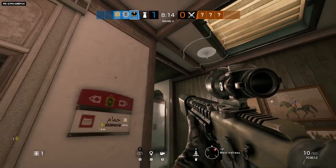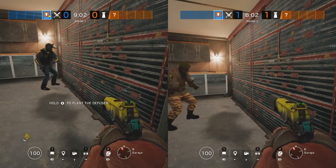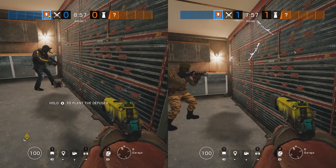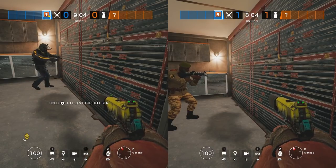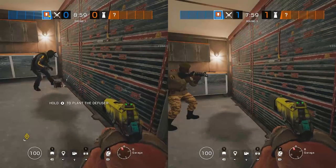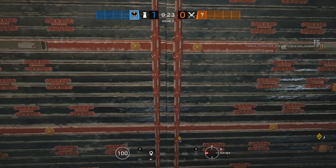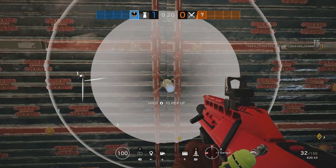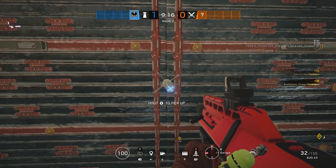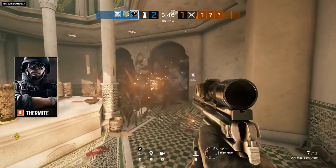Bandit does have more batteries. First of all, let's talk about the Kaid trick. This is basically the Bandit trick but with the Electroclaw. The Electroclaw takes about one second more to electrify than a Bandit battery does, so you have to place this perfectly. But if you listen here, you can hear the thermic charge going down. If you get the Electroclaw out immediately, you can electrify that wall before that thermic charge is able to go off. But if you're even a fraction of a second delayed, it will not work in time.